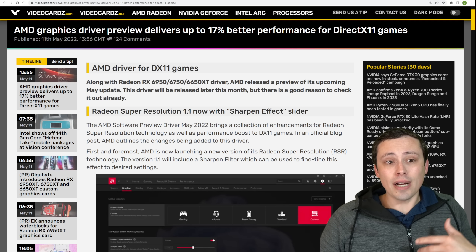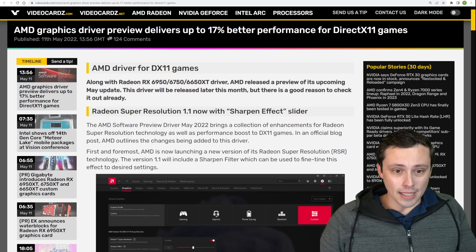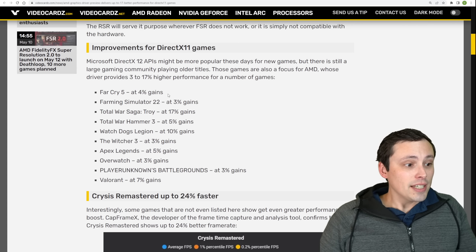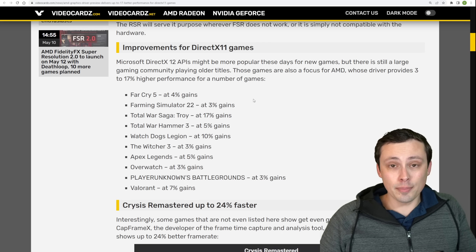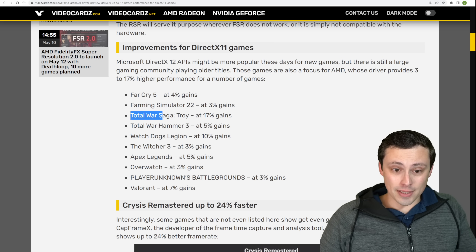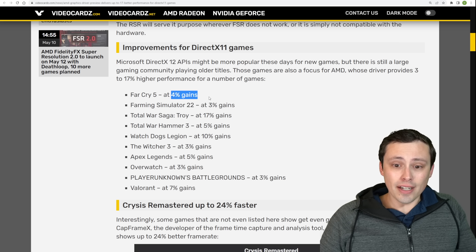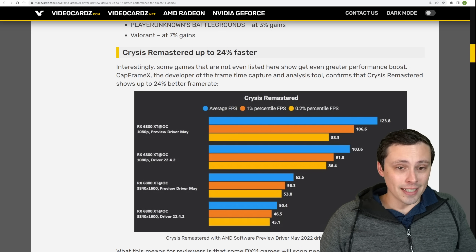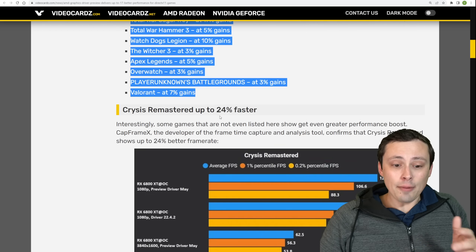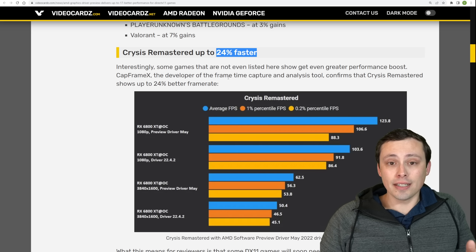AMD has a graphics driver preview — not in their main feed, but there's a preview available for an upcoming May update which apparently gives sometimes minor but sometimes huge performance gains at DX11, meaning they're looking at shoring up their DX11 disadvantage. Some games like Total War Saga Troy are gaining 17% performance through this update, whereas a lot of other games it's more like 3-5% gains, with Valorant seeing a 7% gain. In some independent testing, Capframe X said that Crysis Remastered could be up to 24% faster.